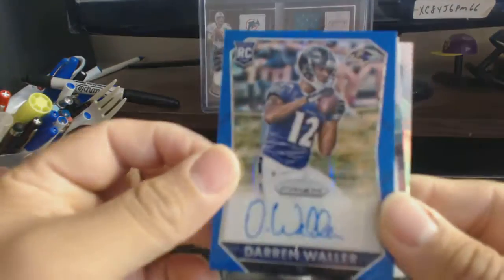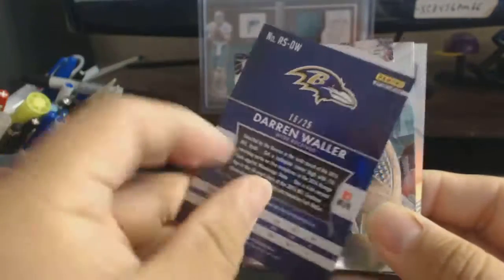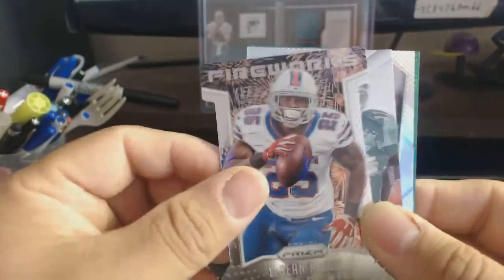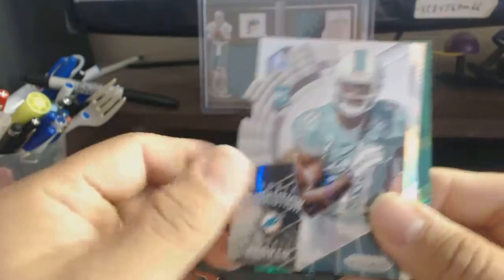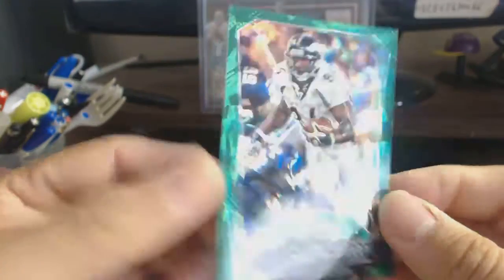And my other others: Darren Waller number 25, Earth Marshalls of Peyton Manning, Sheldon McCoy fireworks, Dark Heart of Devante Parker, TJ prism, Icecraft of Sheldon Sharp.